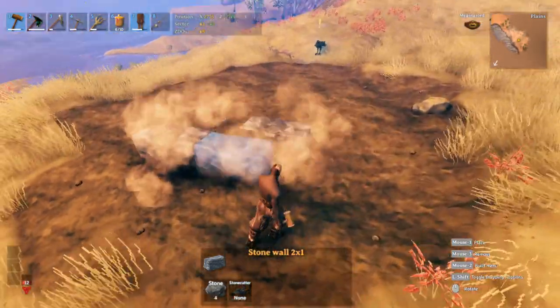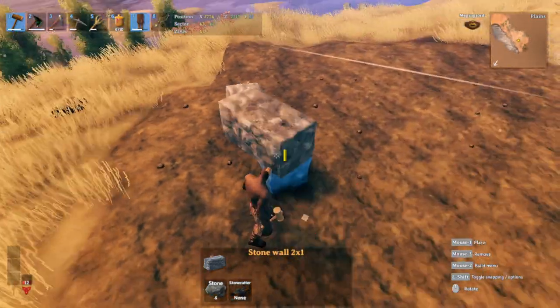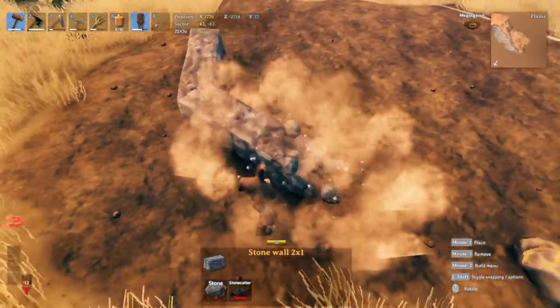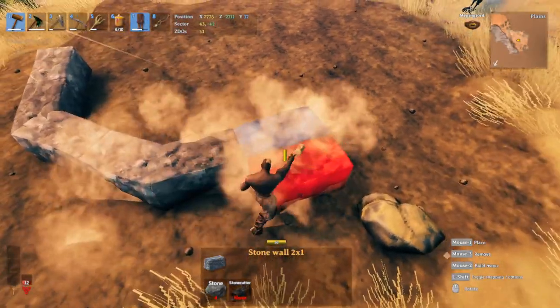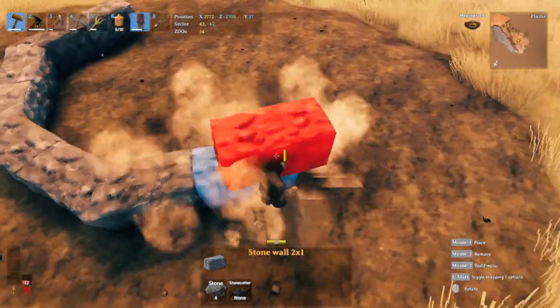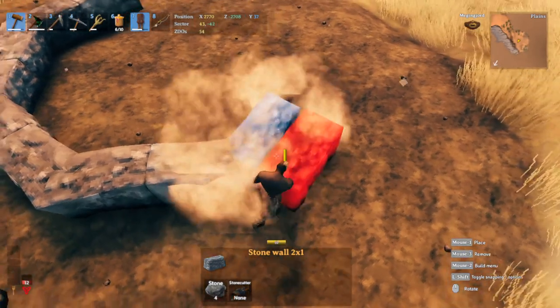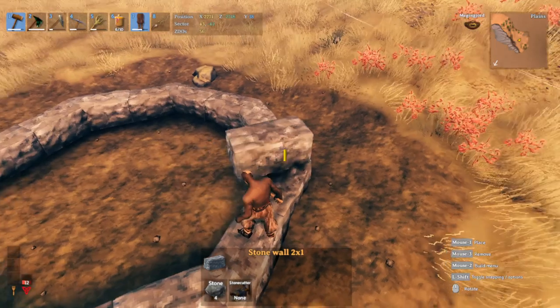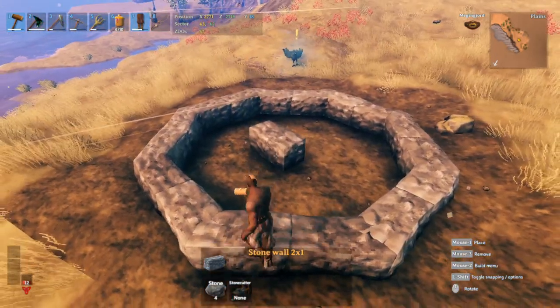We start off with two of these two-meter stone walls, rotate it two times and make the side, rotate it two times and have this side, rotate it two times — and we have this side. Do that again until we meet. Your layout should basically look like this, and what we're going to do is raise the walls about six stone walls high.